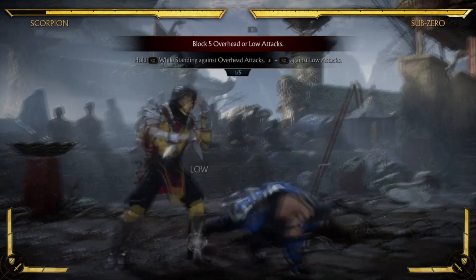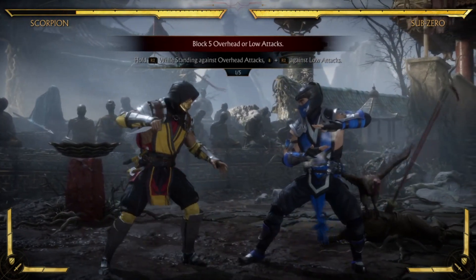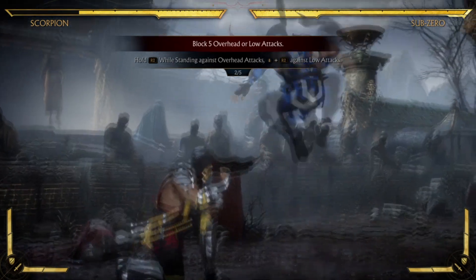There you have it, that's how to block all incoming attacks. Keep an eye on your enemy's movements to see which type of attack you need to block and get ready to hit that trigger. That's how to block in Mortal Kombat 11.